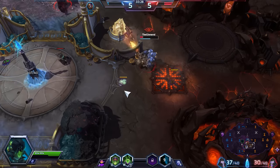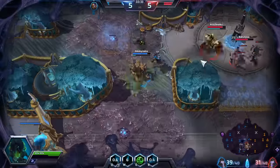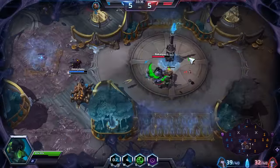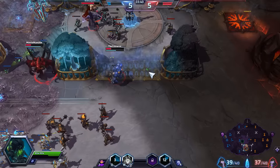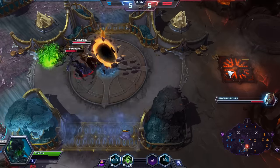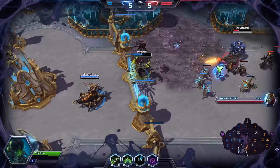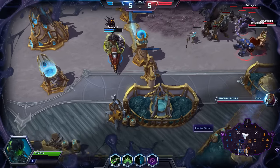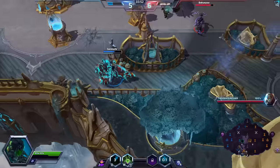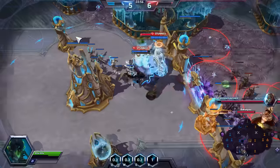Take that, bastard! I got it — damaging Kael'thas, but he ran away. Shield him — be warned, a frozen punch has been set against us. Getting out of that to place down a mine and then shielding her.